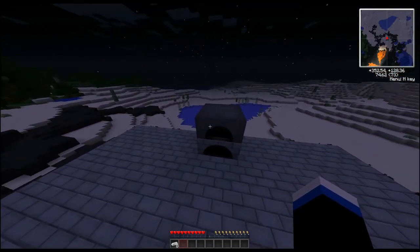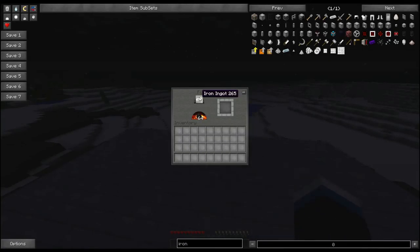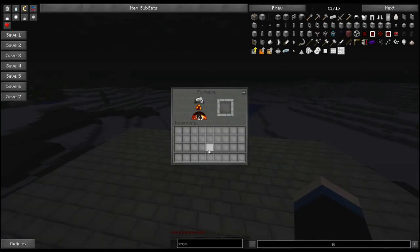The first thing you're going to need is refined iron, which is made by putting normal iron in any type of furnace. You're going to need this all throughout Industrial Craft, so make sure you have a lot of it.